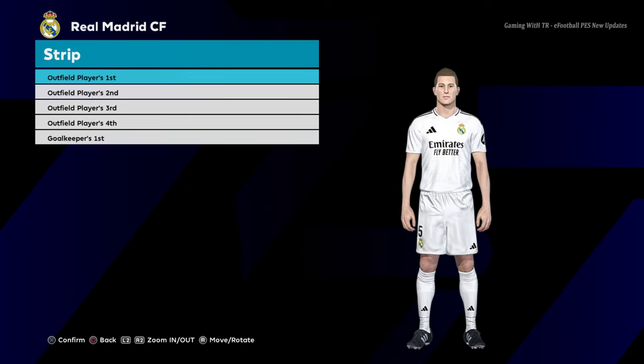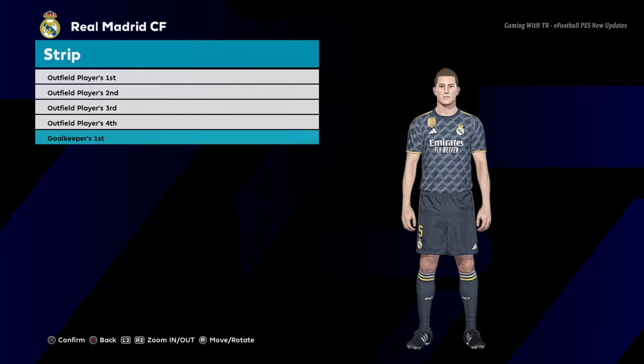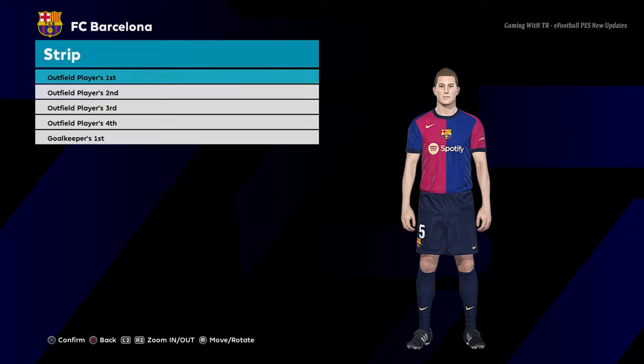Home jersey of Bayern Munich — you guys can see — and here is the away version, and here is the goalkeeper version. Here is Real Madrid, home jersey of Real Madrid, here is the away jersey of Real Madrid, and here is the goalkeeper version of Real Madrid.